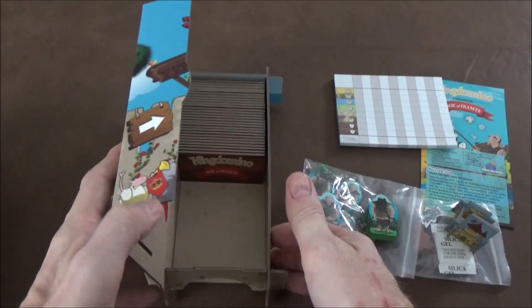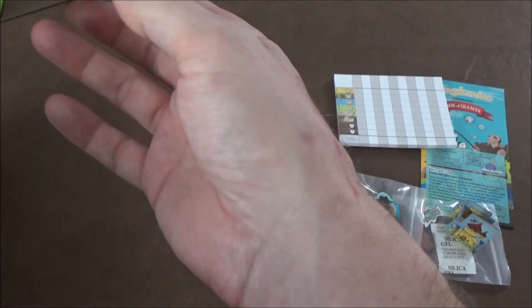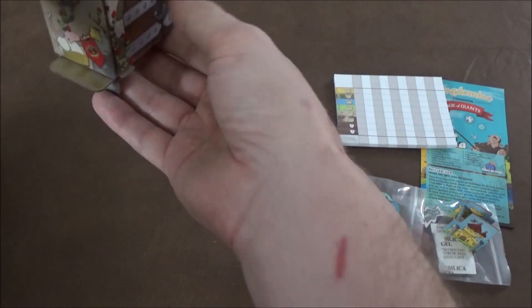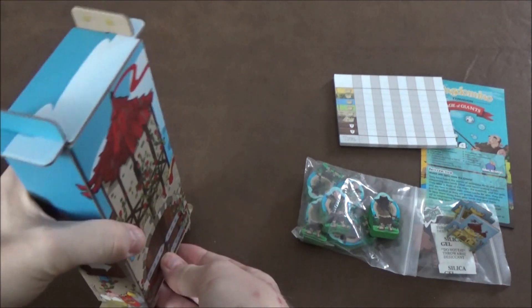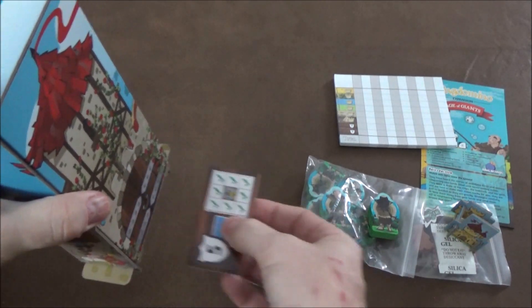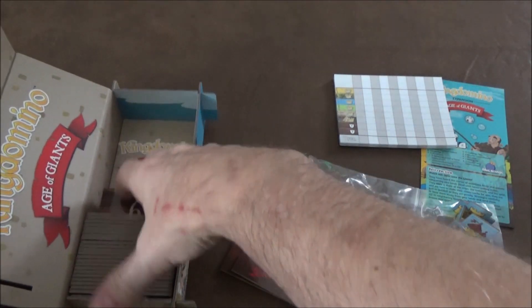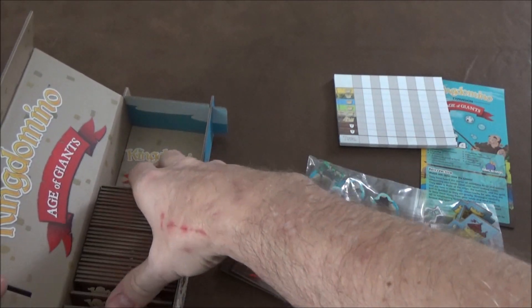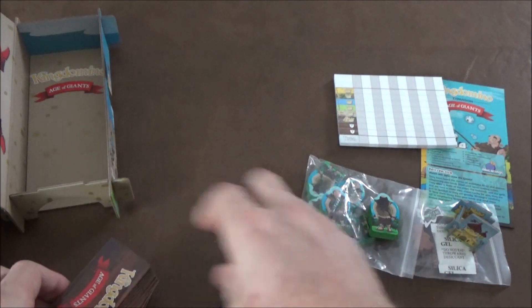You can toss aside this little insert. The neat thing about the tower is when you stand it up with all the tiles in it, it actually becomes a tile dispenser if you do it properly. You can slide them out the bottom — they're kind of tight at first — but you can pull the tiles right out of the dispenser. That's kind of neat. There's room in here for all the tiles in your game.